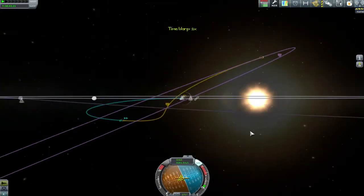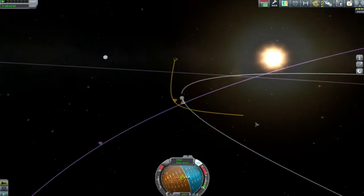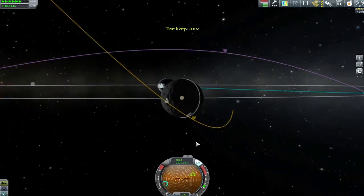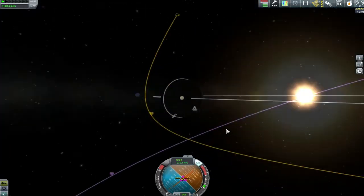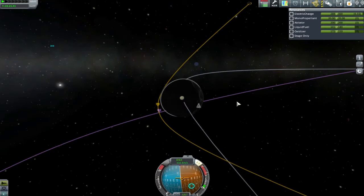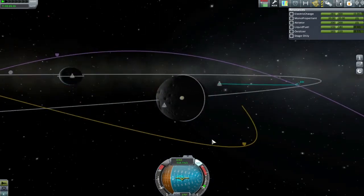I wasted a little bit of fuel coming back down — I wanted to be relatively close but not too close. I know I'm going to have a massive inclination change to do, and I'm not really sure how I'm going to deal with that. Much like when Valentina first came to the moon, I didn't really know how to get onto that trajectory. I decided to do the maneuver after entering the Mun's sphere of influence, but time-warping halfway there I realized the geometry is going to mess up the plan — the angle I'm entering is about 90 degrees off from where I need to be.